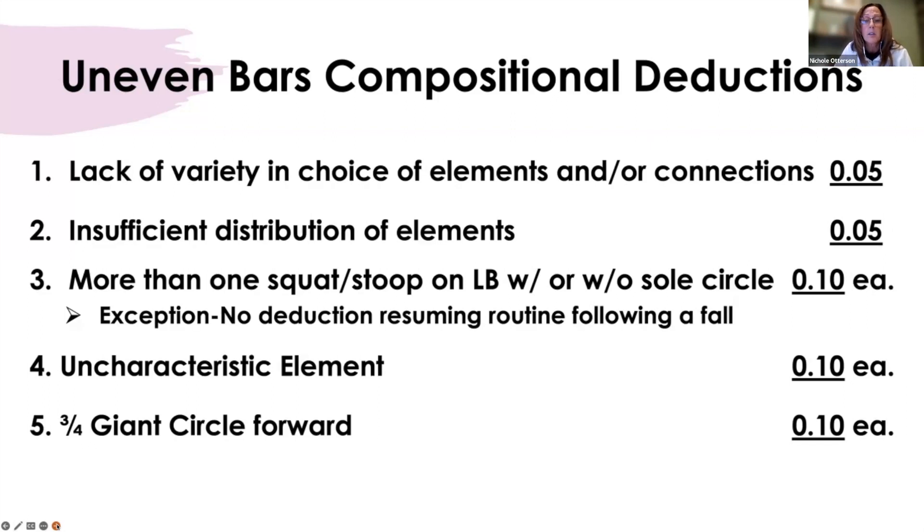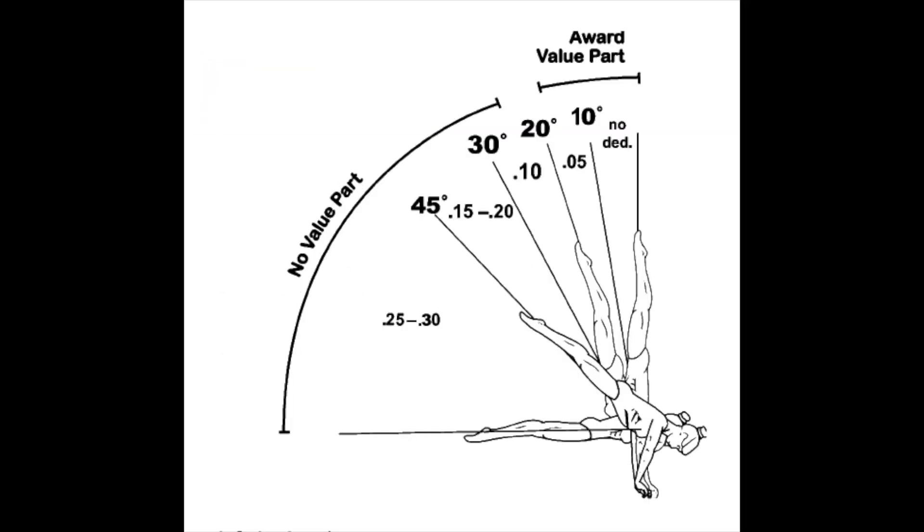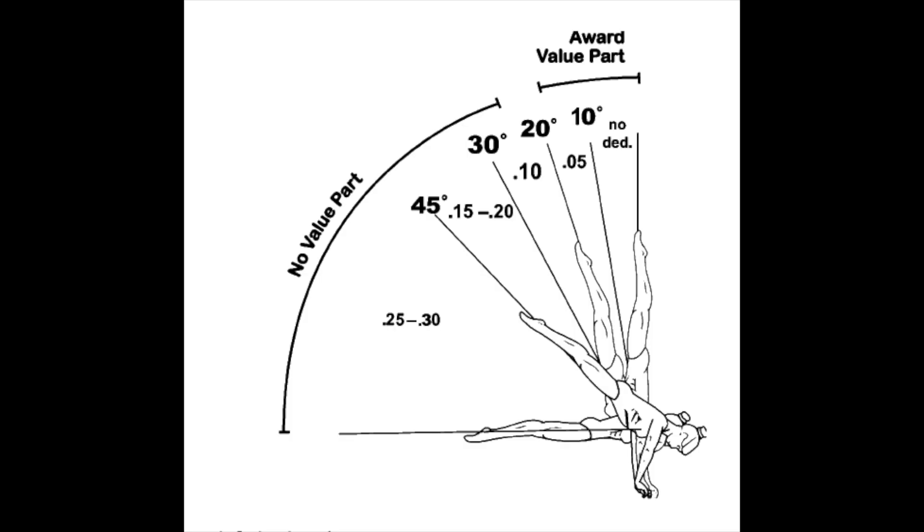More than one squat or stoop on the low bar with or without a sole circle is 0.1. The exception is there's no deduction if you're going to resume the routine following a fall — if the athlete did a glide kip squat on after a fall, we would not count that 0.1. An uncharacteristic element is 0.1, and the same thing applies to the three-quarter giant circle forward. A word about handstands: if you're going to give a B value part to a cast handstand, the most you can take on the angle is 0.05. A lot of times we'll give it a B and maybe try to take one-tenth on the angle — there is no one-tenth on the angle for that, it's only 0.05.